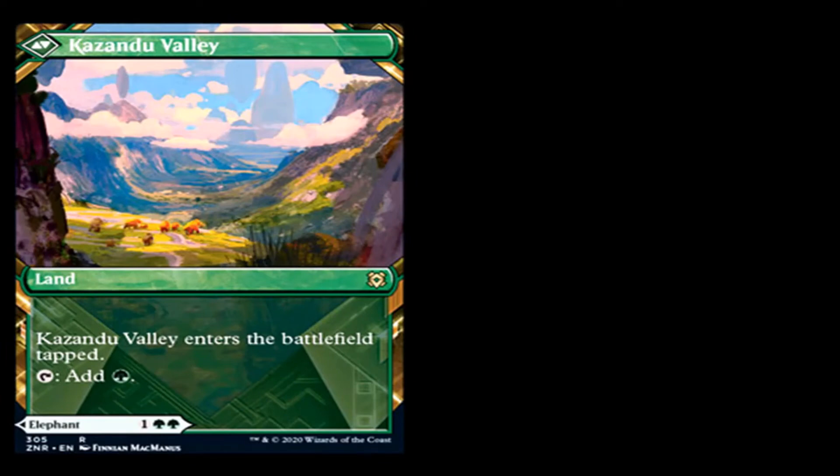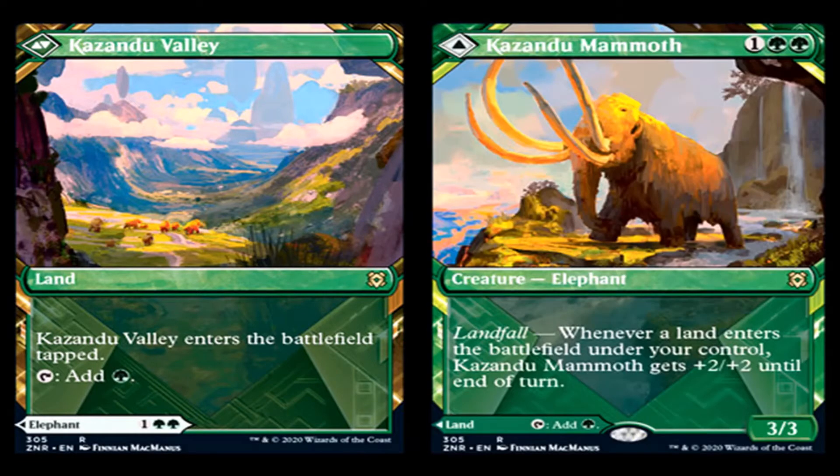Kazandu Valley enters the battlefield tapped and taps for green. The other side is Kazandu Mammoth — 1 generic and 2 green for a creature, Elephant, rare. It has landfall: whenever a land enters the battlefield under your control, Kazandu Mammoth gets plus two, plus two until end of turn, and it's a 3/3. I've seen a few of these landfall cards that give creatures a buff until end of turn and I just don't care. I wish it also had trample, since it's a green rare.